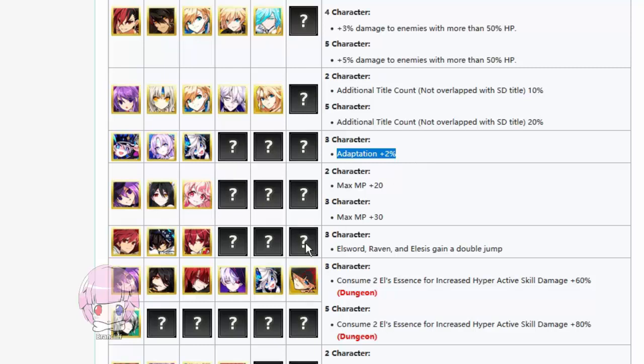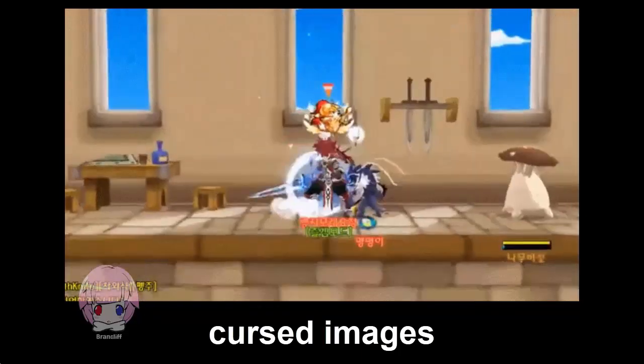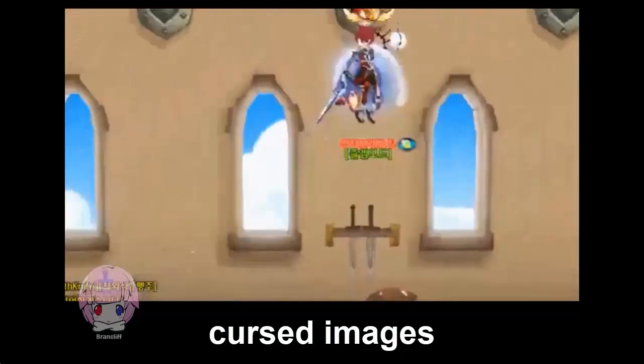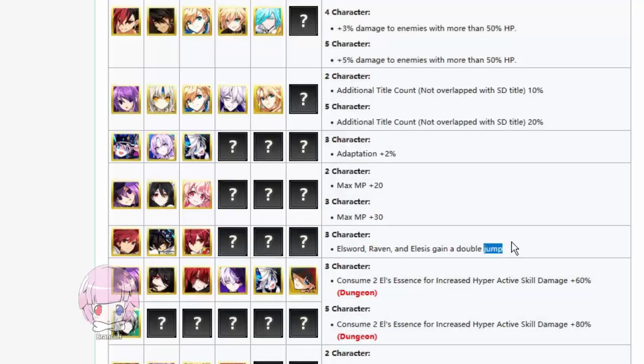These characters give you max MP. These characters give Elsword, Raven, and Elesis a double jump — only those characters specifically, no one else. To their credit, those characters don't really get any mobility. Reyna gets double jumps and slide kicks, CL has trampoline and slide kicks, Chung's got the cannon jump, but Elsword, Raven, and Elesis get nothing. This buff is probably more fun than it is actually useful, but there's gonna be someone in PvP who does some really weird fancy combo thing with it.